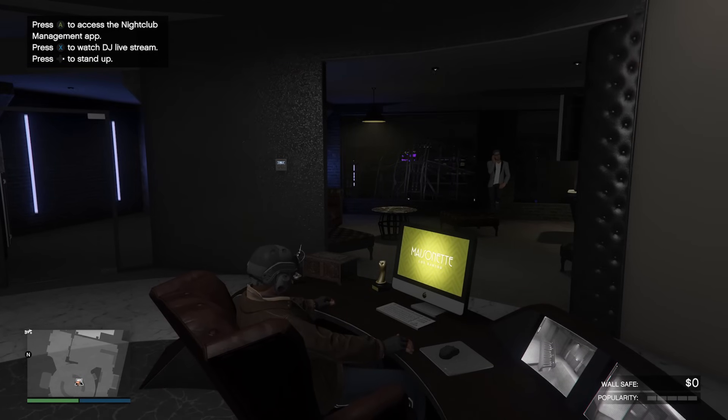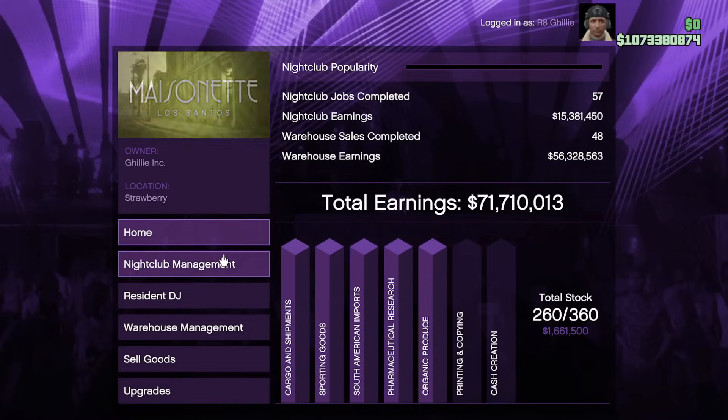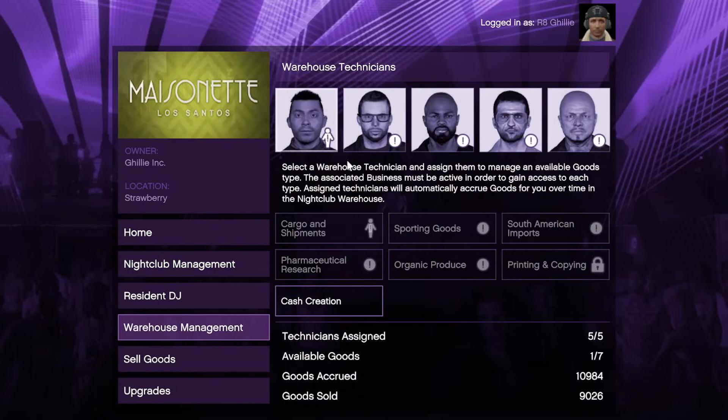The nightclub business operates in two different areas: the cargo collecting and selling, and the passive income earned from the legitimate side of the business — both of which have bonuses applied to them this week.